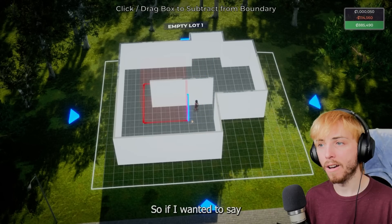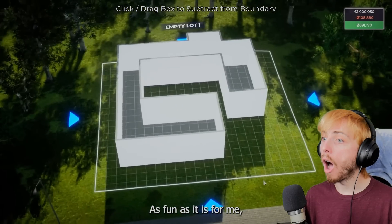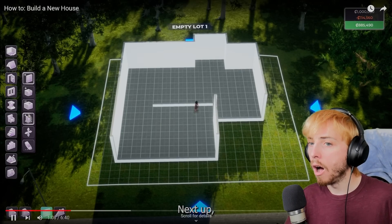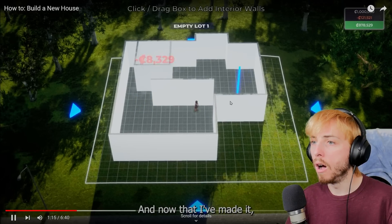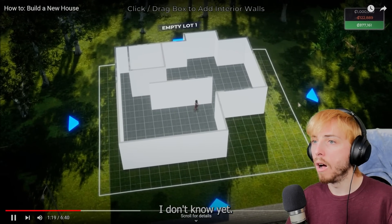Now let me show you another tool - this one removes from the house plan. So if I wanted to get rid of the middle of this house I could do that, but I don't think Beatrice would appreciate that so I'm going to undo that. Next up, let me show you how to add rooms - you click this button and drag the room where you'd like it to be. Now that I've made it, I can add a doorway to it - maybe this is the bathroom, I don't know yet.